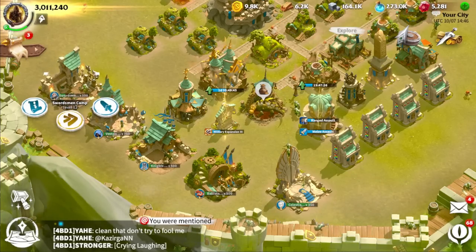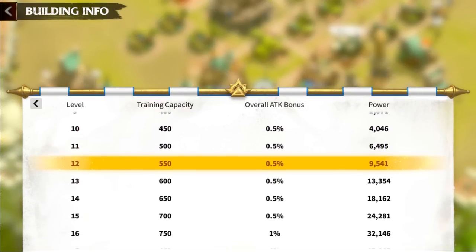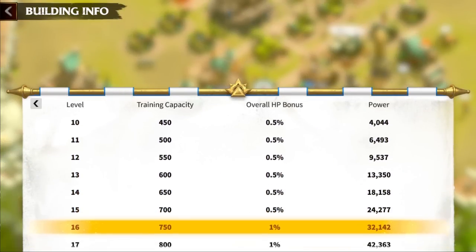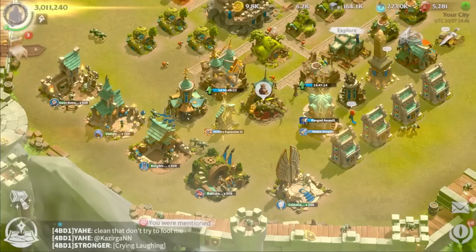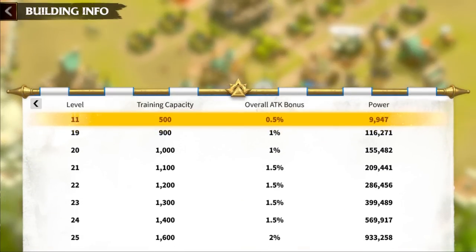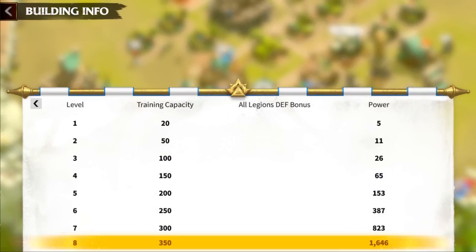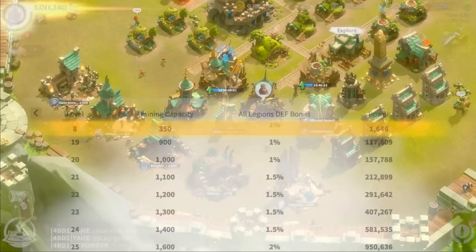Another tip regarding troop training buildings: by leveling them up you also receive additional stat bonuses. Your infantry building gives an additional 0.5% overall attack bonus at level 10 and up to 2% extra attack when maxed. Your magic troop building gives 0.5% HP bonus at level 10 and up to 2% HP when maxed. The cavalry building further increases attack bonus by the same amount. The marksman and flying units buildings increase overall defense. I normally upgrade these while waiting for my hall to upgrade when I have no required buildings to do.